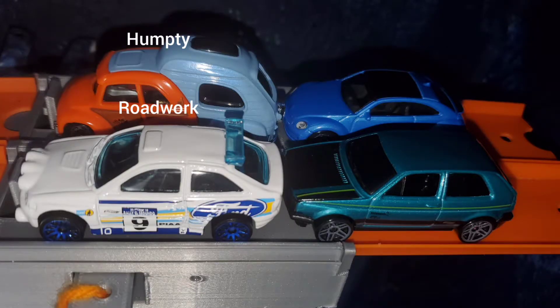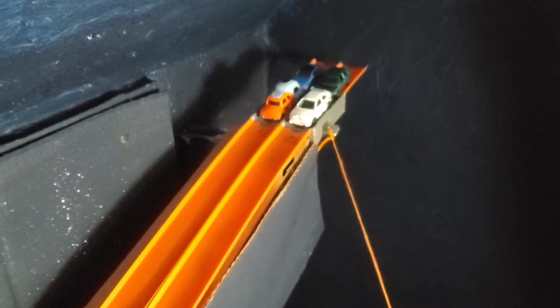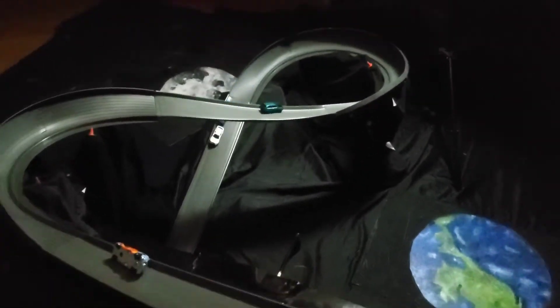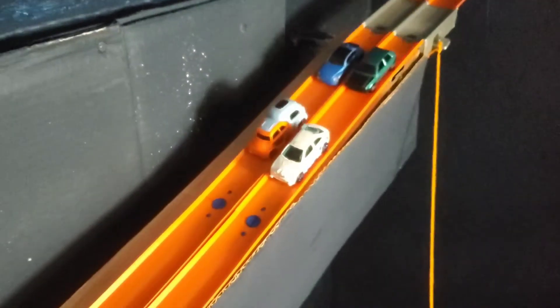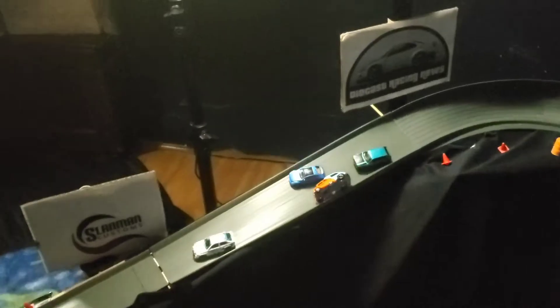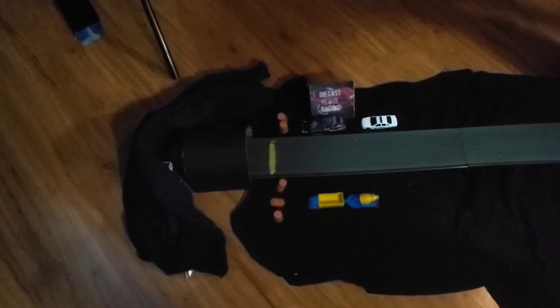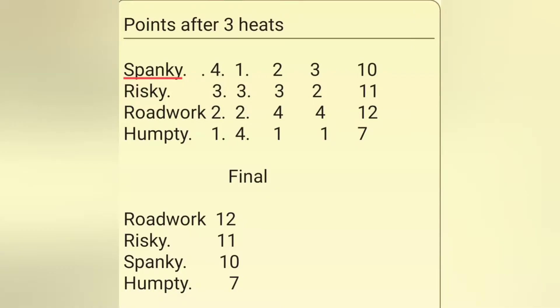For the final race of this heat, we have Roadwork on the inside and Humpty on the outside in row one, Risky on the inside versus Spanky on the outside in row two. Roadwork is out to a fast little lead. Humpty just kind of slid around. Somehow three cars actually finished the race, as Roadwork stayed away from all the carnage with Humpty rolling over. Spanky came up trying to challenge for first but just couldn't get around him. Risky tails in for third. After heat one, Roadwork is our winner with 12 points, followed by Risky, Spanky, and Humpty.